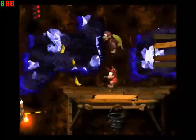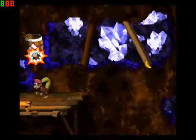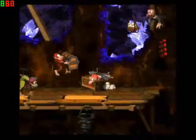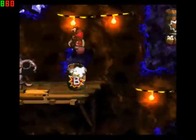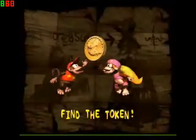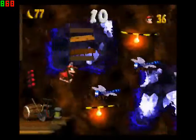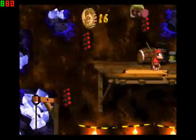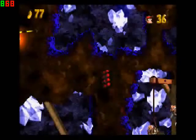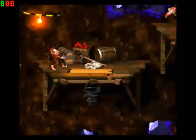That was pretty good. I was trying to get to that bonus barrel — it's just better to do it that way. Find another token. This goes to... there's like Captain Cable's face on there. I've been trying to figure out what that looks like — it looks like a snake or Captain Cable's face. And that coin there looks like some kind of Kremlin rapper or DJ.